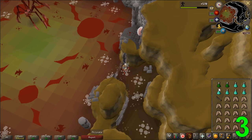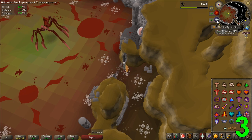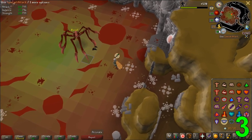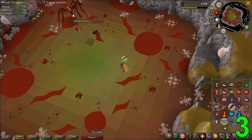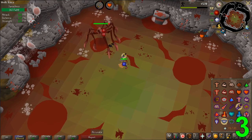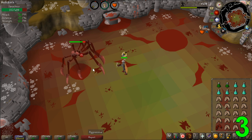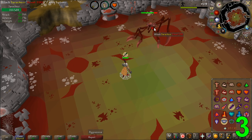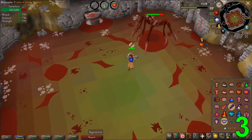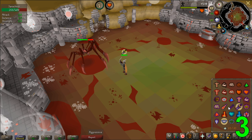Number 3 is Sarachnis. This boss is perfect for beginners to get into bossing as it is an easy boss in general, but a step up from the camp-one-prayer-and-hit bosses. It also brings some pretty good money if you decide to learn it. There are no specific requirements to kill the boss, but I would highly recommend 43+ prayer for all the protection prayers and 70+ in all combat skills. Killing Sarachnis without them would be way too much of a hassle.